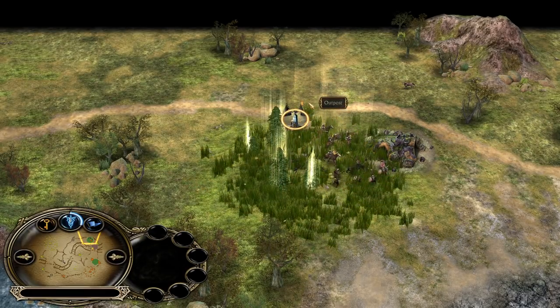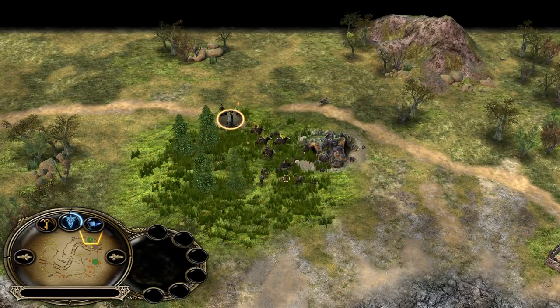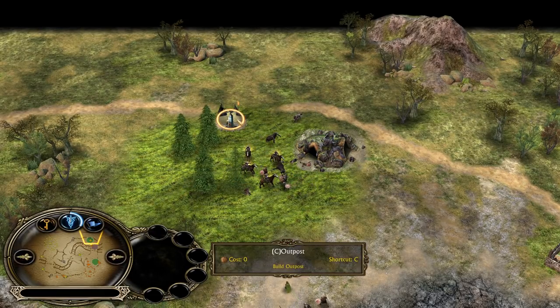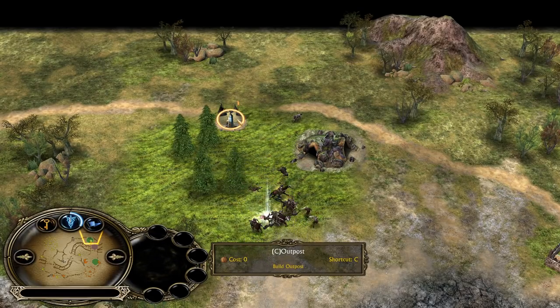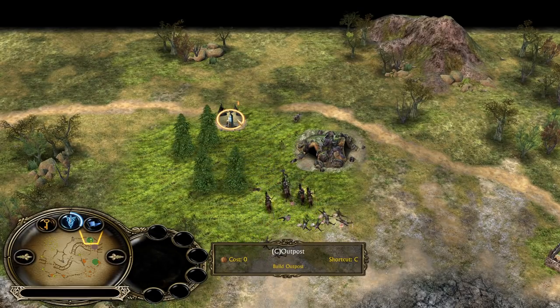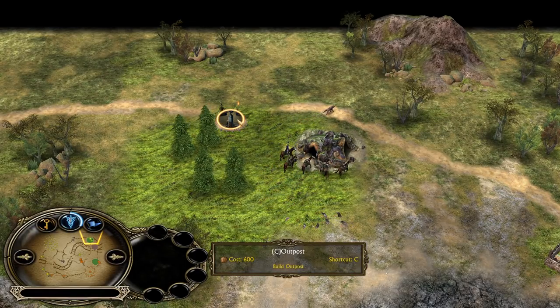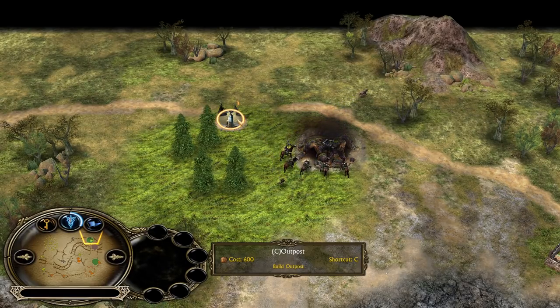He knows what the plan is from Mordor — the Mordor player is trying to buy this outpost, and the best way to deny that is to buy the outpost yourself. That's of course an investment of 600, which is not cheap at the beginning of the game for Gondor. But this way you can make sure that Mordor doesn't get the money or the chance to buy this outpost.